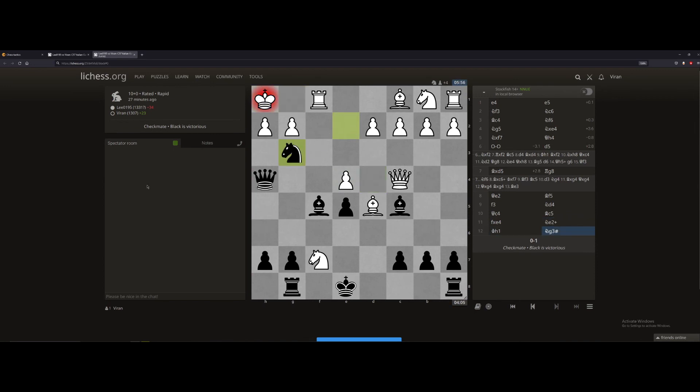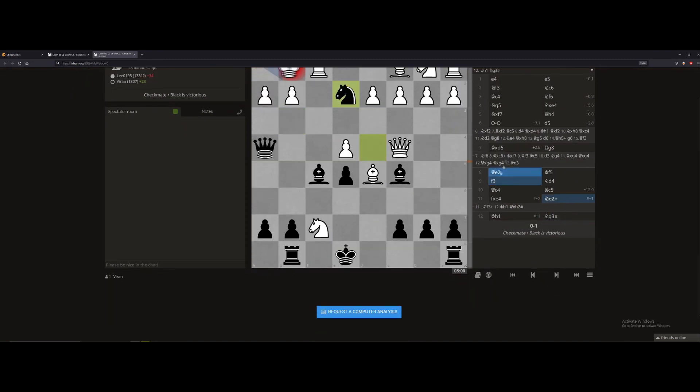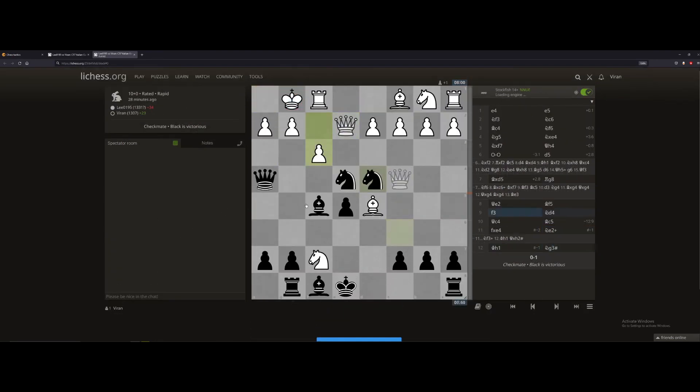That's mate. There was a faster mate apparently if I just do this. He has to move — he can't do that — that's right, the whole idea is he's double-checked, so he has to move there and that's just mate. So there's a one-move quicker mate, but still got him in about 15 moves.